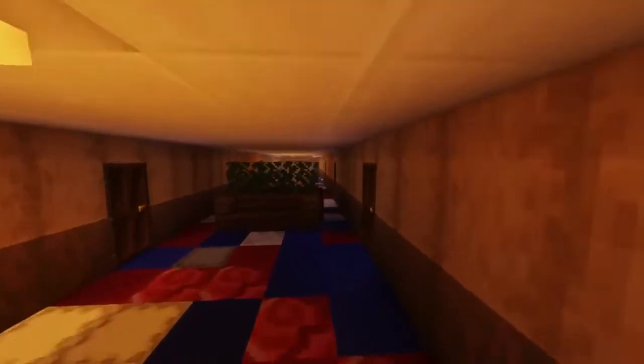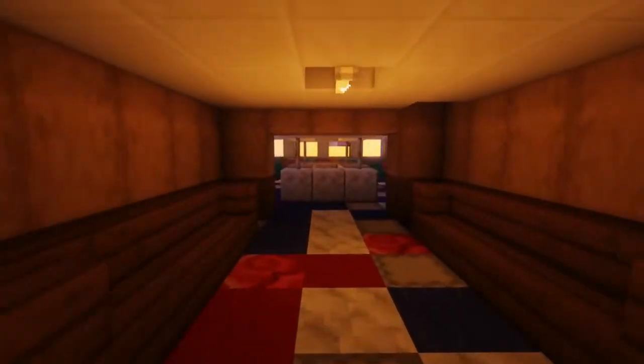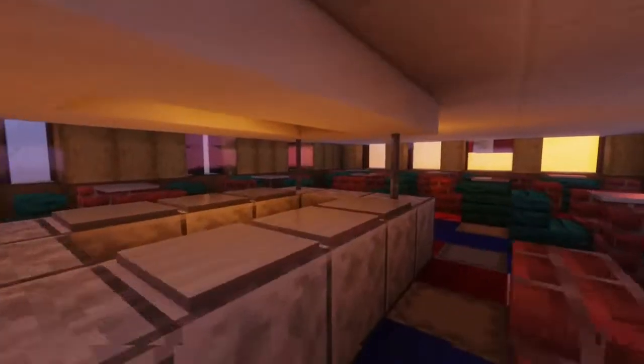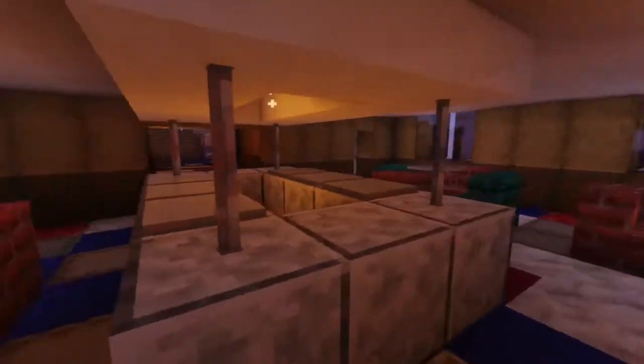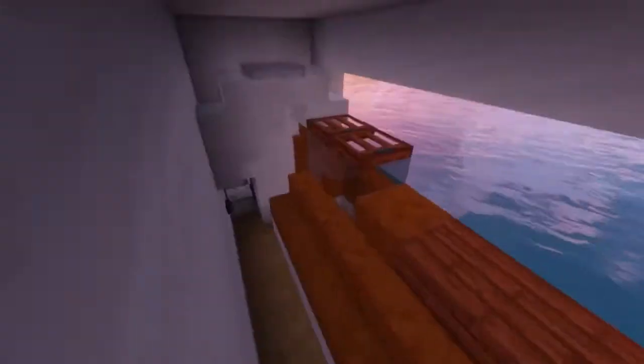There are some crew cabins as well, but we won't show them off since crew cabins aren't really that interesting. Let's continue — this staircase leads us down onto another passenger deck where there's another bar. From here we have access to the muster stations through those doors, and you can reach the lifeboats.